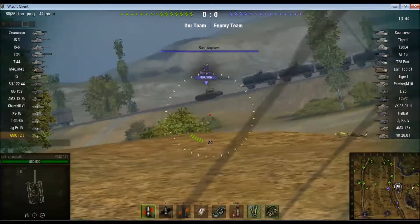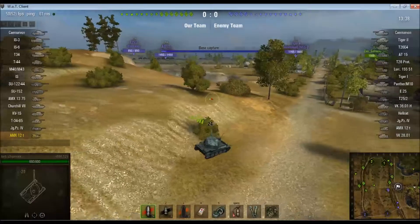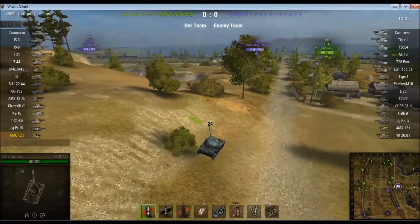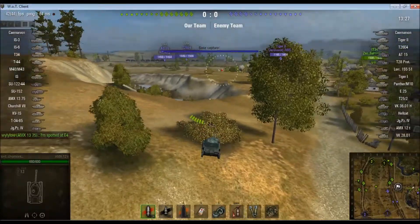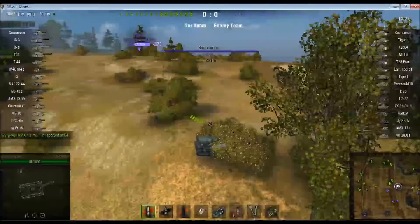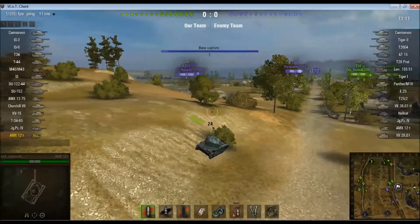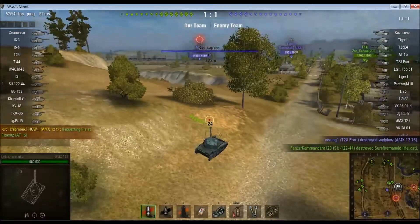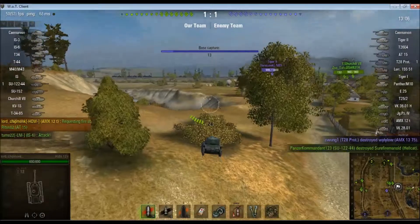Now, here's the thing. In an encounter game, I decided not to stick around there, because although I don't have sixth sense, their gun barrel was pointing at me. In an encounter game, you often get people sitting where that T25/2 is, trying to get shots in and around the capture circle. That's less common in a standard game. So I'm just trying to play this game with a little bit of caution. I don't have much armor. I'm just trying to spot people. The Hellcat who might have been spotting me has gone down. I don't have sixth sense on this tank.